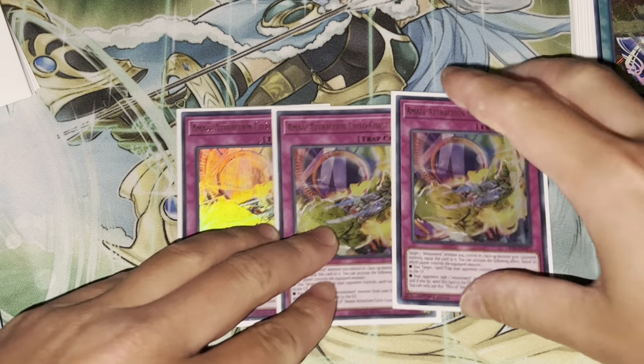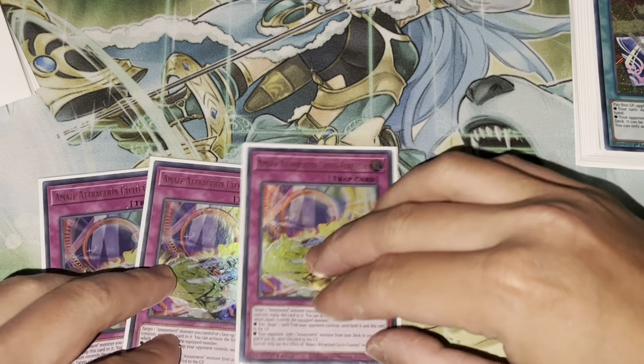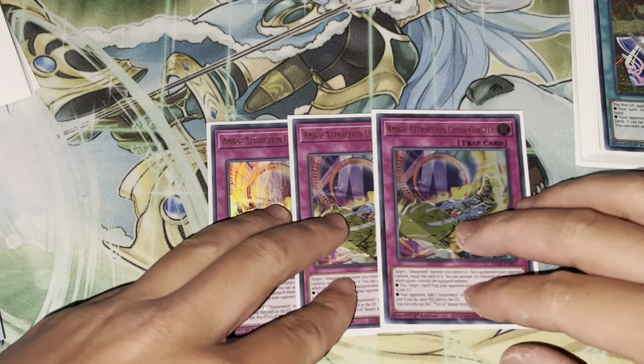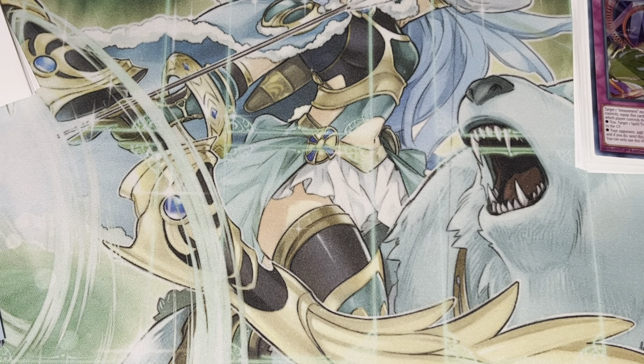Hand traps: got two Ogres. Ogres are pretty strong in this format, so I went with Ogre. Bystial is also good too, but we don't have room for that many hand traps. We got three Ash — we always have room for Ash.